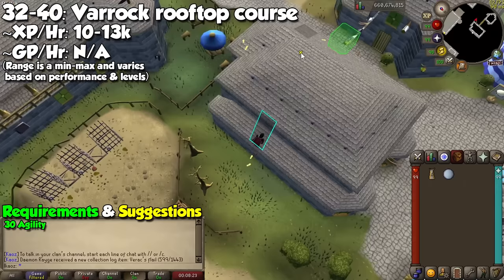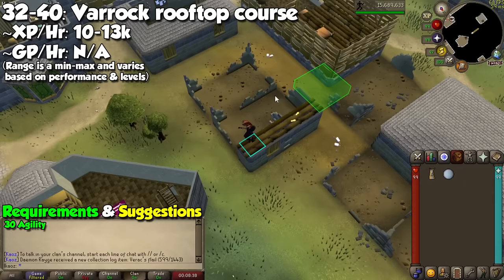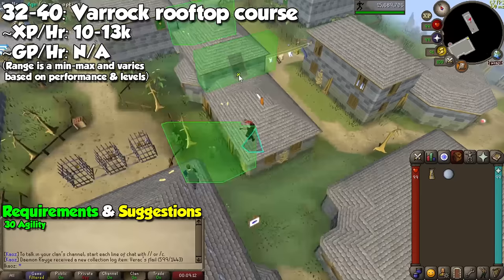After this you are going to go to Varrock and use the Rooftop Agility course from levels 32 to 40. Technically speaking, there's a faster way to get to level 40 which I'll mention during the alternative training methods, but you want to start grinding towards that Graceful Outfit as soon as possible. Depending on how focused you are, you may get between 10 and 13k experience per hour, and no more than 14 Marks of Grace at the same time.